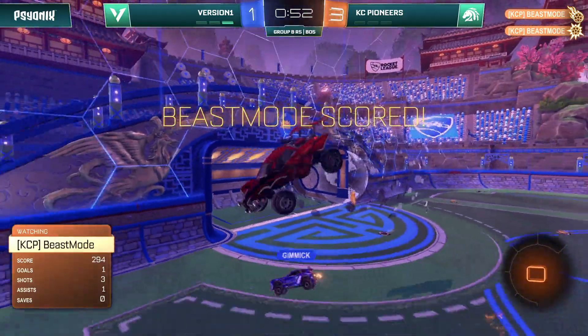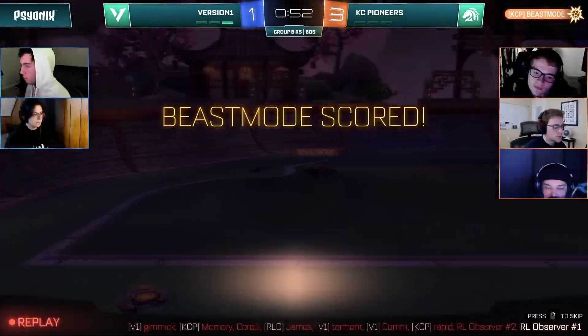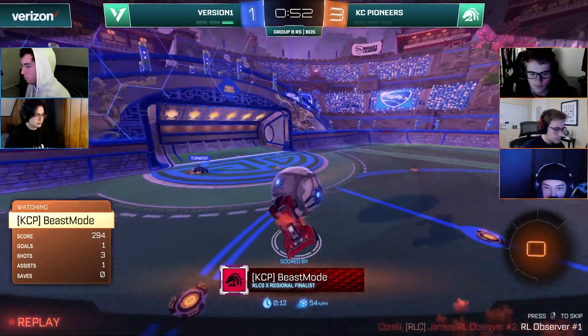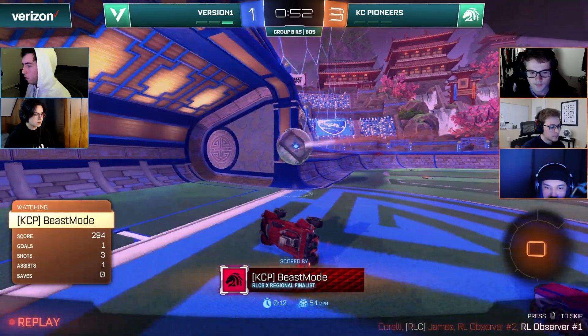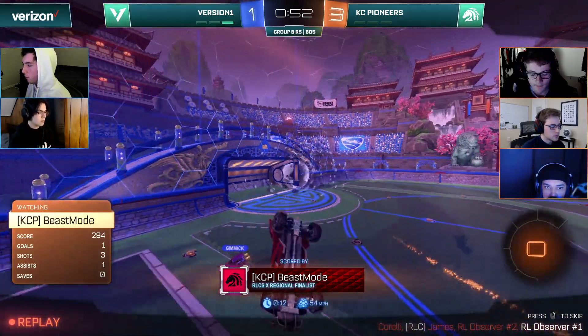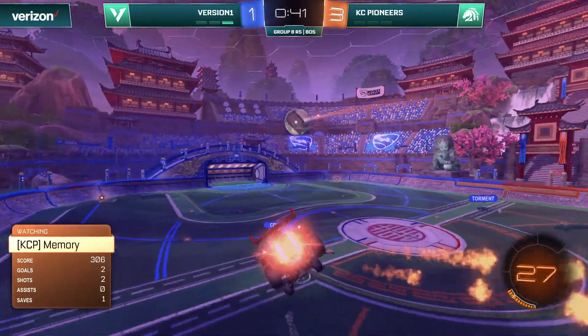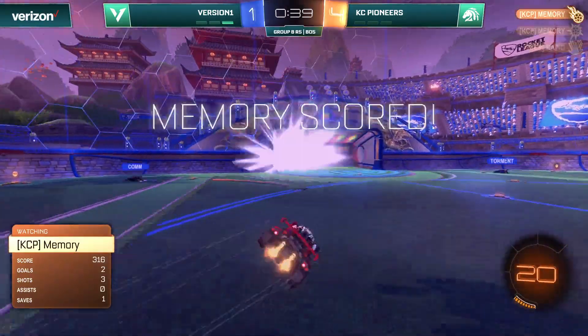Oh, and the flip reset — was that a flip reset from Beast Mode right under the defense? Getting the flip reset, fooling the first man. Torment thought that ball was too far in front of Beast Mode, but he uses his foot under the ball like you see most players do. Oh, is that another one? It is — why not!